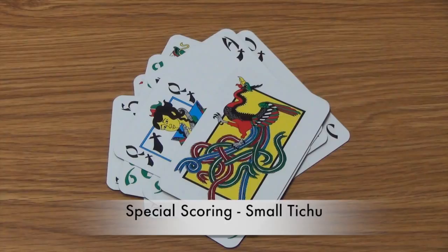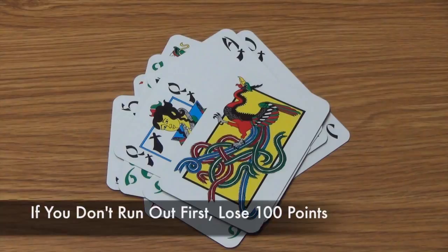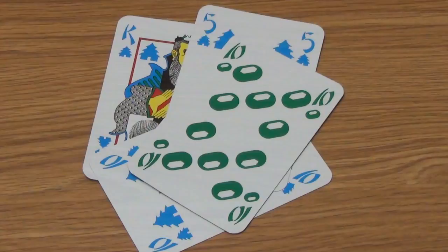If any player called Small Tichu, they will either gain their team 100 points or lose them 100 points. Small Tichu is called before a player plays their first card; if that player runs out of cards first, they score 100 points for their team — if they didn't, they lose 100 points. Grand Tichu is called during the setup of the round, before the player takes their ninth card. If they go out first, they score 200 points for their team; if they don't, they lose their team 200 points.